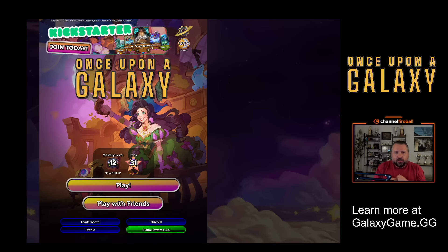Welcome to a first look at Once Upon a Galaxy. This is a new auto battler made by a lot of the same folks who made Storybook Brawl. So if you like that game, you'll definitely want to check it out. I've had the pleasure of working on it, and today I'm going to give you a quick run through and show you why it's awesome. This game is designed for mobile first, but we're going to be playing on desktop here. Let's go ahead and hop in.